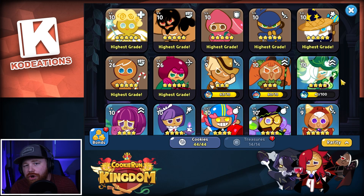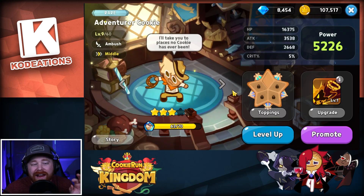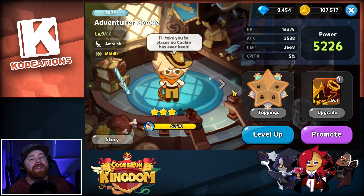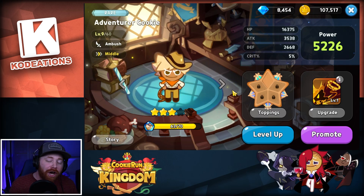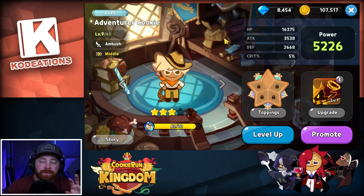For the first cookie on the top five list, it's going to be Adventure Cookie. We talked about him a little on the tier list video — I'll pop that up on screen if you haven't checked it out. Adventure Cookie is definitely one worth investing in early game because it is going to be a budget-friendly version of Vampire Cookie. Vampire Cookie is 100% the best single target damage dealer in the entire game, so you want to pick up a Vampire Cookie at your earliest convenience if you're lacking in the DPS department.